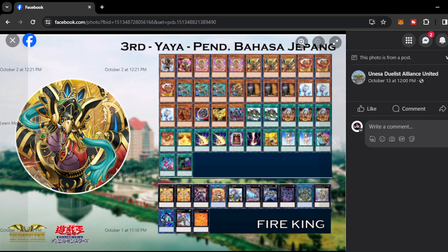Next we have another Fire King — this time with Nephthys and Blaster. This deck wants to go second most of the time, since he played Lightning Storm, Book of Eclipse, Raigeki, and Kalis on the main deck with no Ash Blossom. Instead he plays Vayler and Nibiru the Primal Being. Very interesting from Yaya.